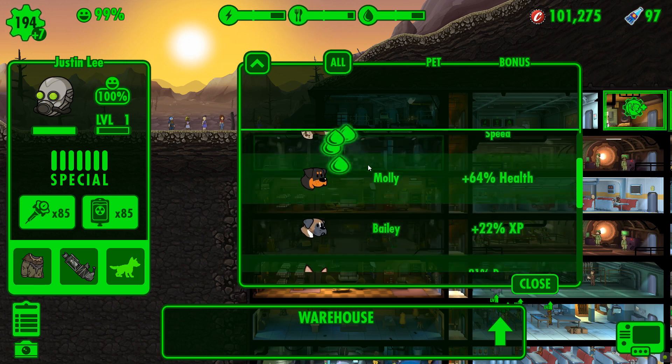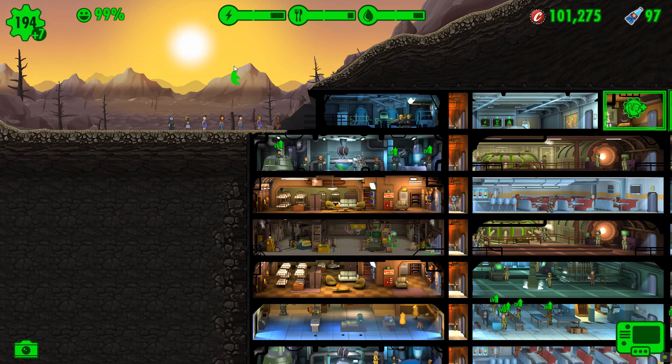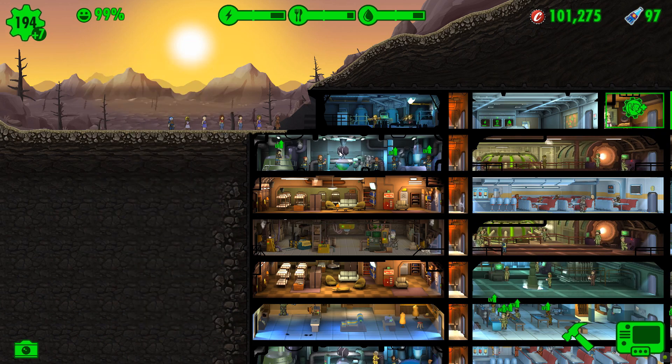Now we want to go for pets. What do we want? Times four wasteland return speed - that's probably a good one to have. And out you trot. So maximum Stimpaks, maximum Radaways, and off we go.